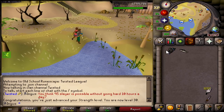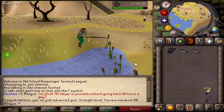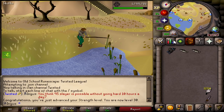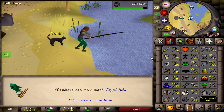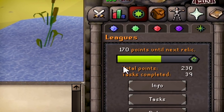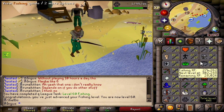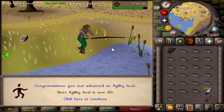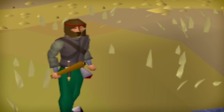There we go - 30 strength. All we need is 30 agility and we'll be able to catch some salmon, because I forgot we can't catch salmon - we have the fishing level but we don't have the agility level. Hey - 60 fishing, that's pretty awesome. Another 60 skill. By the way we have not cashed in any points in a long time. I'm still debating whether to unlock the triple gatherer. There we are - 30 agility. We can now do a bunch of stuff, but most importantly we can catch salmon.